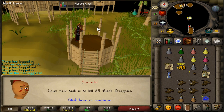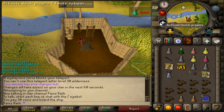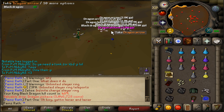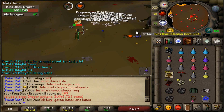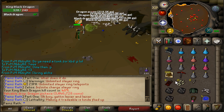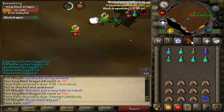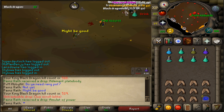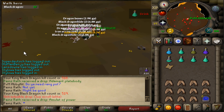Black dragons — we're going to KBD! Bringing the twisted bow. Oh my god, I wasn't recording — I just got a dragon pickaxe from KBD! Three million gold, let's go! I wasn't freaking recording, what the hell! Also got an elite clue scroll — so much loot here, I don't even know what to look at. Elite clue — hell yeah!